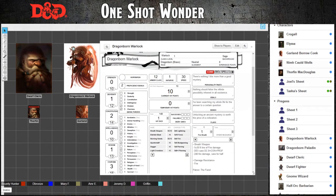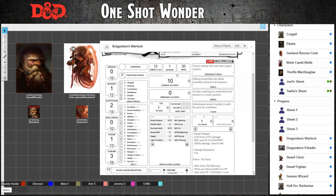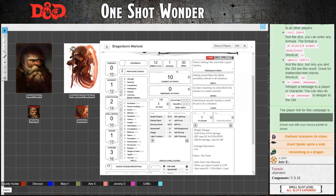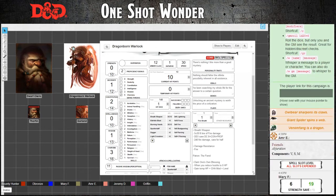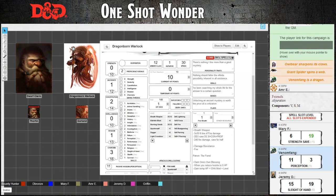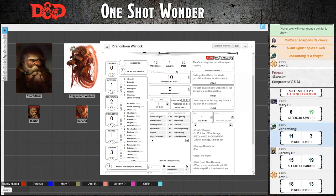Go ahead and open your character sheets. On the left hand side in a long column you will see all of your six main ability scores: Strength, Dex, Con, Int, Wisdom, and Charisma. If you click on any of the things that highlight red when you mouse over them, it will automatically roll in the chat. Next to that you'll see all of your saving throws and your skills. You don't have to manually type anything in — if I tell you to make a perception check, you can just click perception and it will roll it automatically.